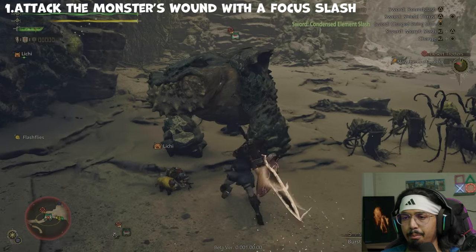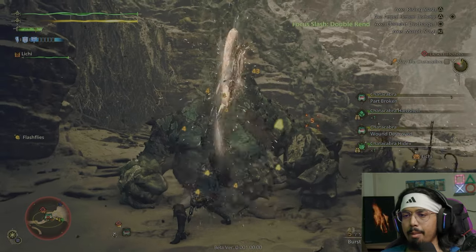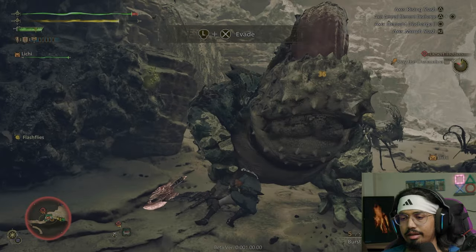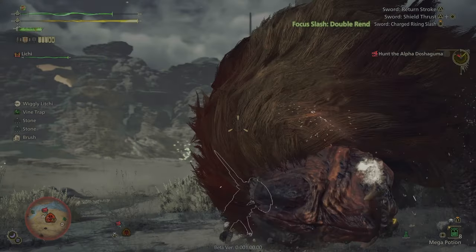There are a few ways to trigger this powerful mode. First and foremost, attack the monster's wound with a Focus Slash. The easiest way to activate Savage Axe is by landing a Focus Slash on the monster's open wound. Not just any attack will do — you'll need to rev up that signature chainsaw move and go for the face or exposed area. This will ramp up the damage and put you right into Savage Axe mode.